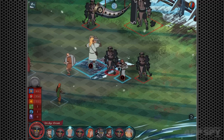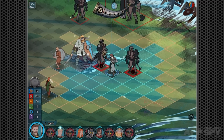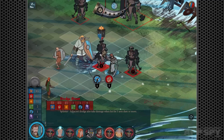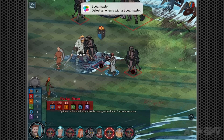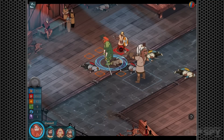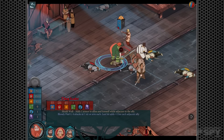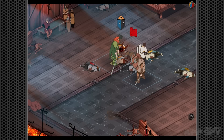The battle system takes the form of relatively small scale isometric turn-based scuffles. It hinges on the two gauges that each combatant has: strength and armour. Strength represents both your hit points and your attack power, so taking a chunk out of an opponent's health also weakens their ability to strike back. This makes battles a balancing act between chipping away at your opponent's defence and going for the jugular.